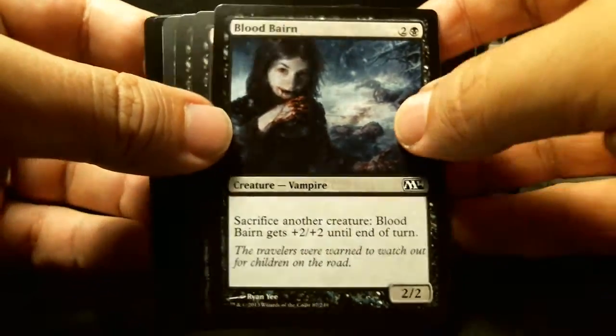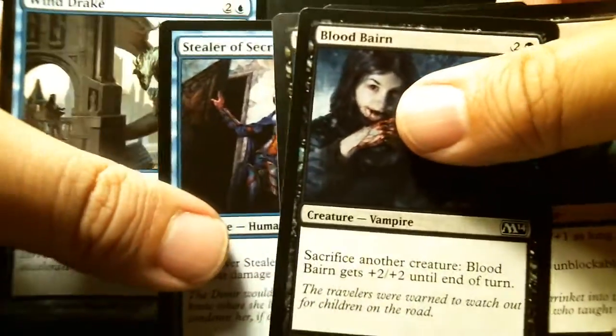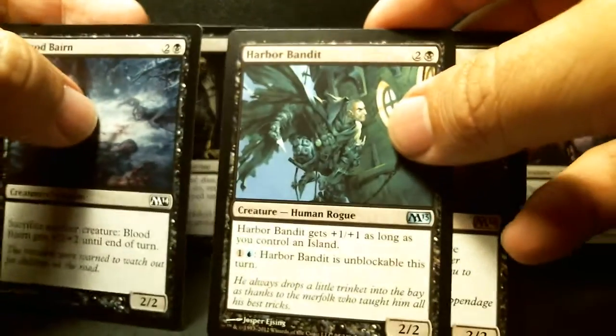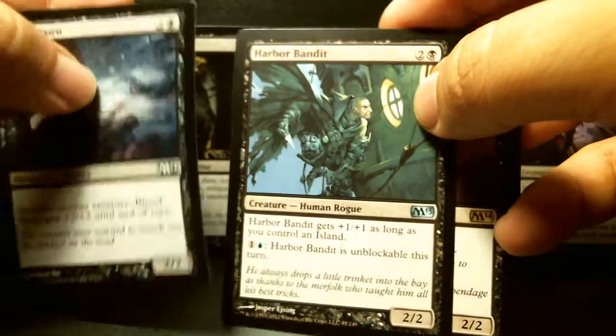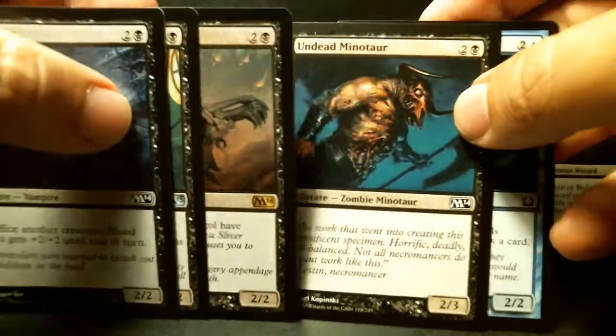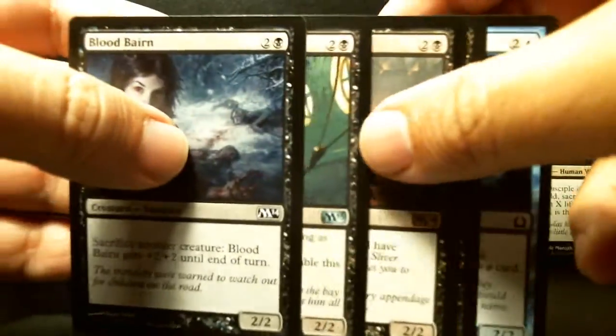I'm going to keep all these - that's seven cards. Then there's a five-drop: sacrifice another creature, this creature gets +2/+2, not bad. I'm not going to use the Drake. Harbor Bandit has unblockable - that's good. The Sliver goes, the Undead Minotaur goes. And Stealer - you can draw a card when it deals combat damage to a player. I'm going to keep all of these and do a creature count.